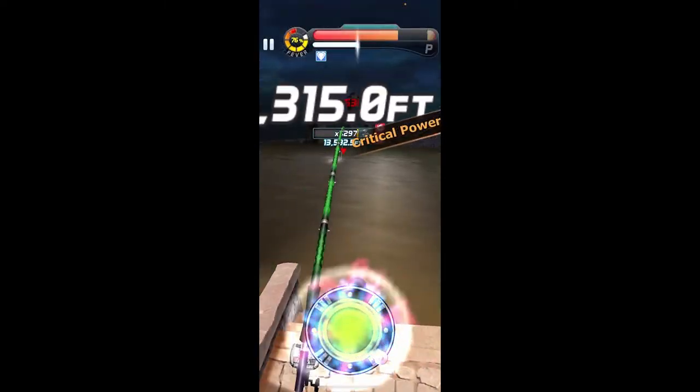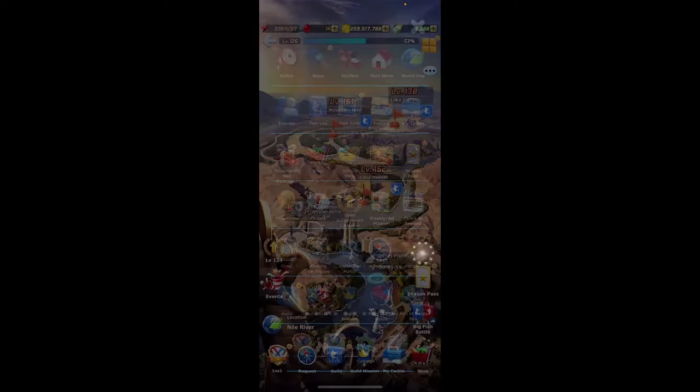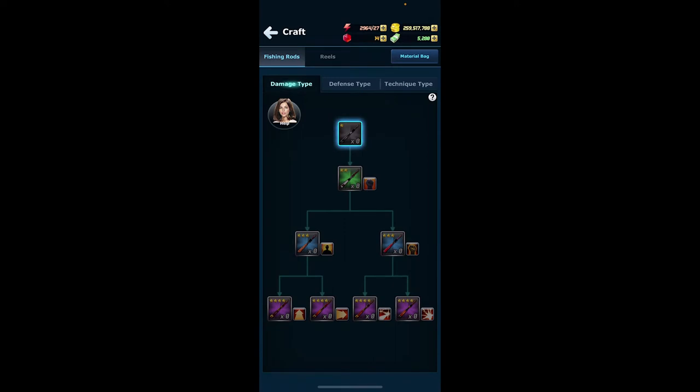To obtain the mythic reel, go into the main menu and select Craft. There is both a fishing rod and a reel that is able to deal mythic damage. Each one will give you the option to choose either a damage type, defense type, or a technique type.